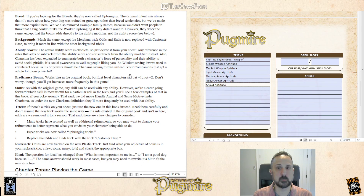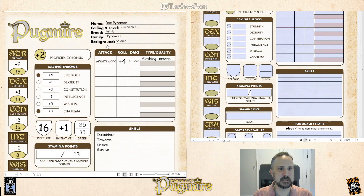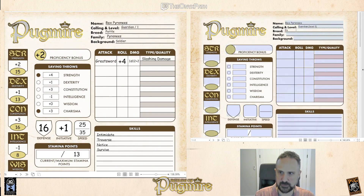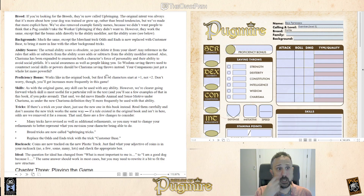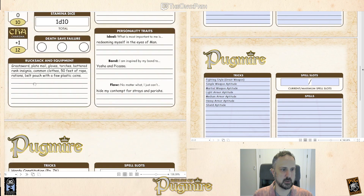Breeds — we see that Rex is a Fettle, so I'll go ahead and put that in. In the new edition, these are called upbringings, because it's always more about how you were dog-trained and grew up, and we made that a little more explicit. The fact that he's a Fettle doesn't change, and the Fettle trick doesn't change either. I know that's Hardy Constitution, so I'm going to add that back.